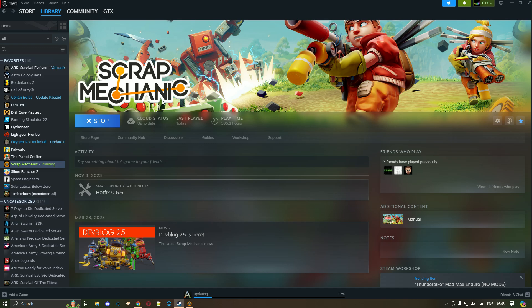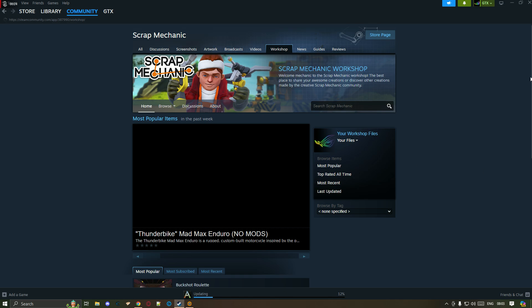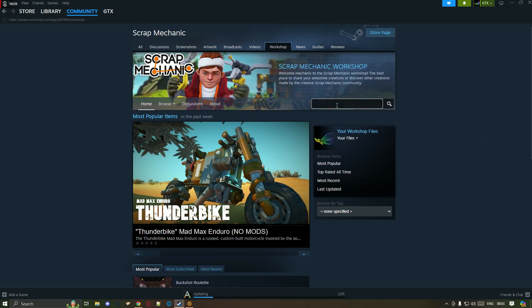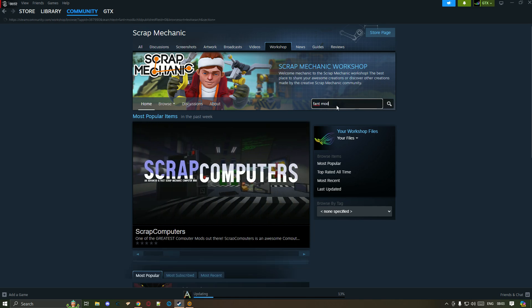So what you do: get your Steam, go to Scrap Mechanic. Mine is currently running, don't worry about that. Then you go to Workshop. It'll open up the Scrap Mechanic Workshop — type in 'fan mod' and search that.